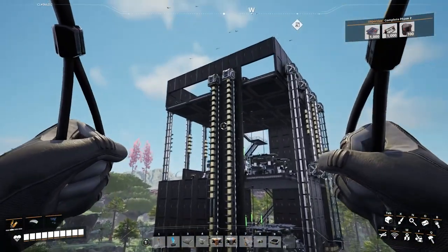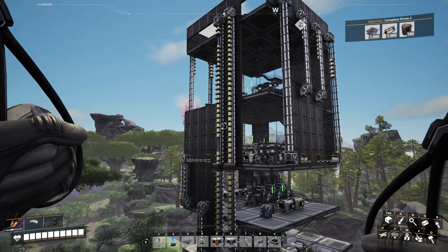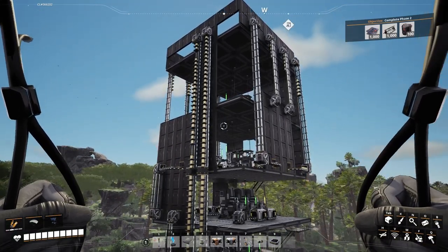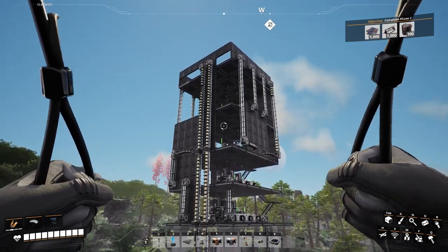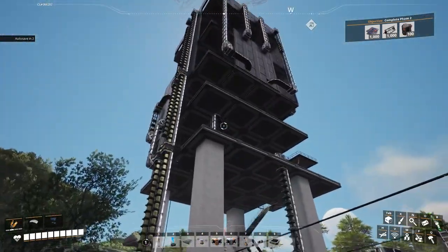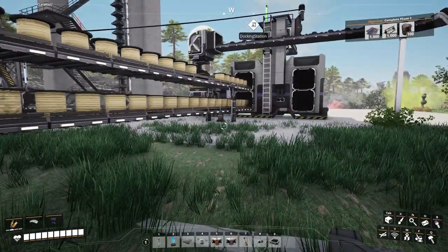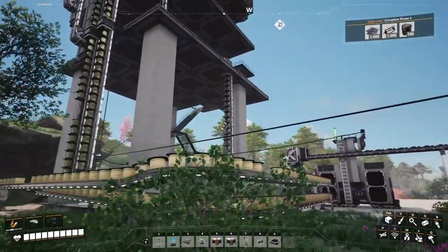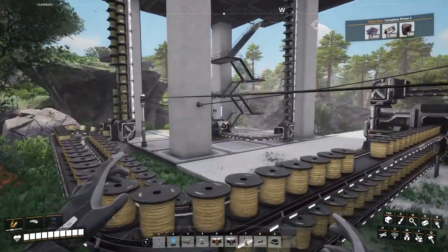Look at all that gold! So just slightly less than permanently full belts, although it might have backed up a little bit - but that's much more what I was expecting. What a view! Doesn't that look cool? It's kind of got Death Star vibes about it, only not round, more square. My next job here is going to be to set up a little overflow sink system, so that basically anything that's not getting used just gets sunk into a sink - because this might as well be permanently running. This is so good. Excellent, much better.